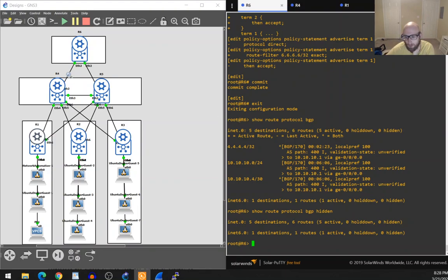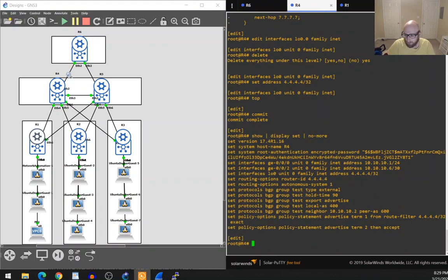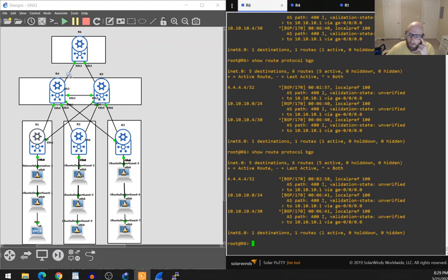It looks like there are still some extra routes that haven't aged out of the table yet. Let's bounce the neighborship to clear them out.